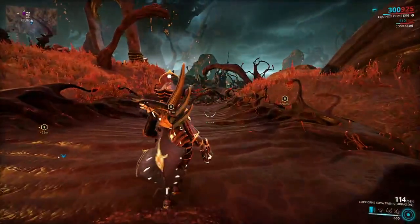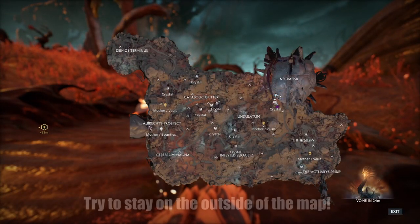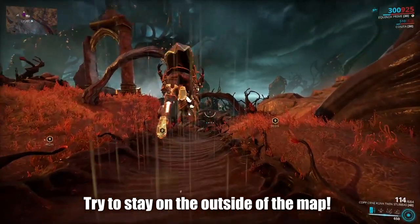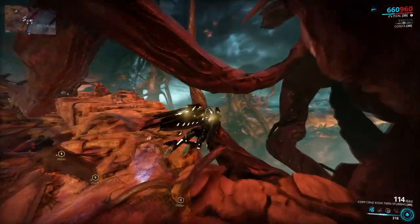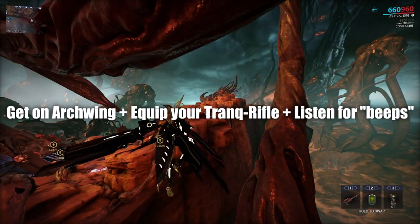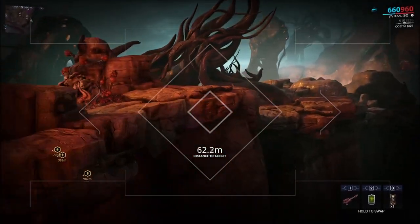When you enter Deimos, jump straight onto your arcwing. By holding M you can open up your map. Stick to the outskirts as much as you possibly can — wildlife will spawn along here, so you won't have to risk as much interference by enemies, besides from those airborne tendrils. Equip your Tranq Rifle and continue aiming down the sights until you hear those beeps, which will indicate that wildlife have spawned and are nearby.